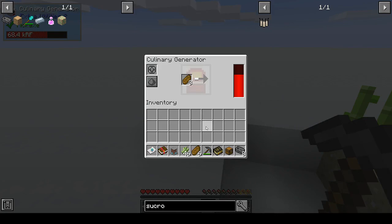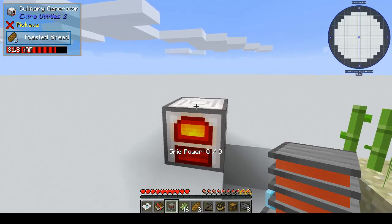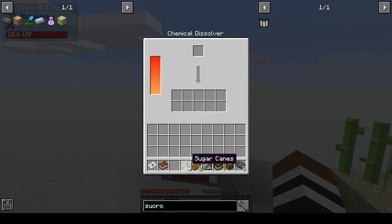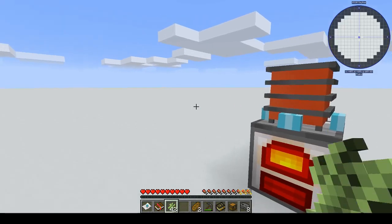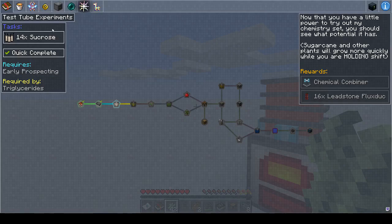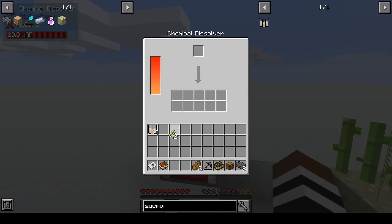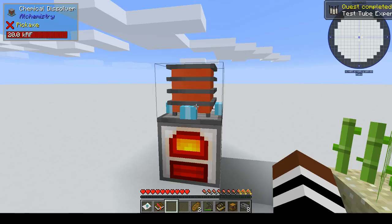That's almost full — stick that on top and let's break it down. We've got four sucrose from that. How many do we need? I haven't worked out the shortcut for the quest book — we need 14. We've got four; I need 10 more.